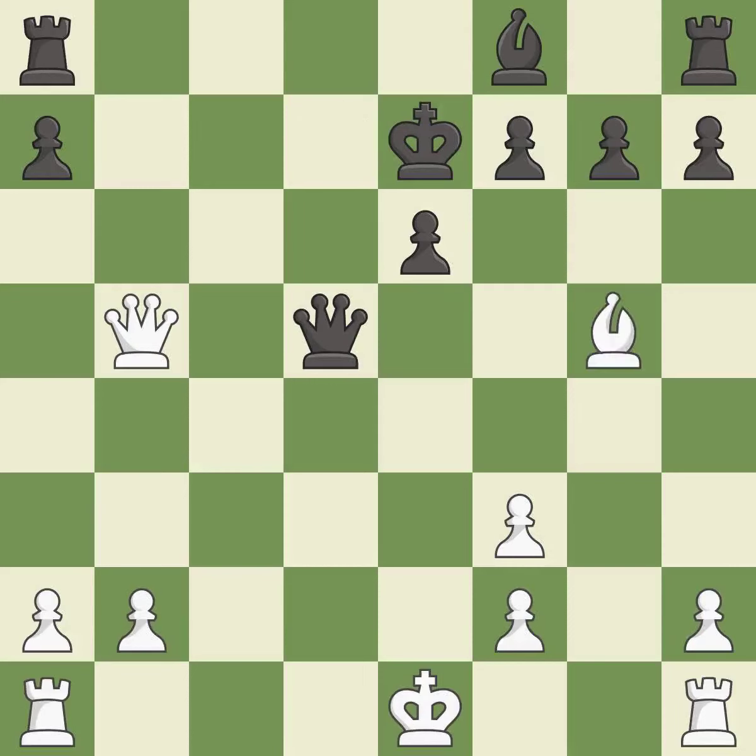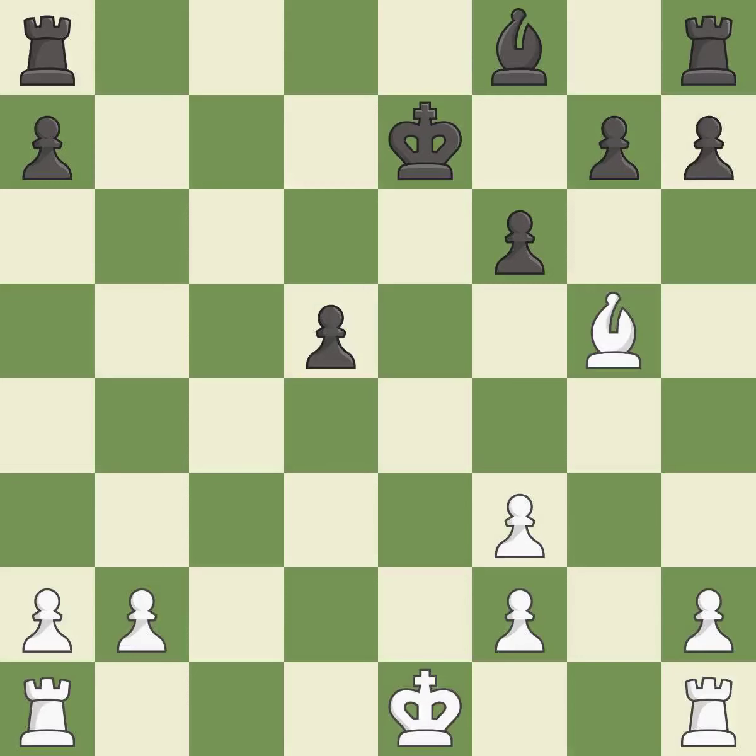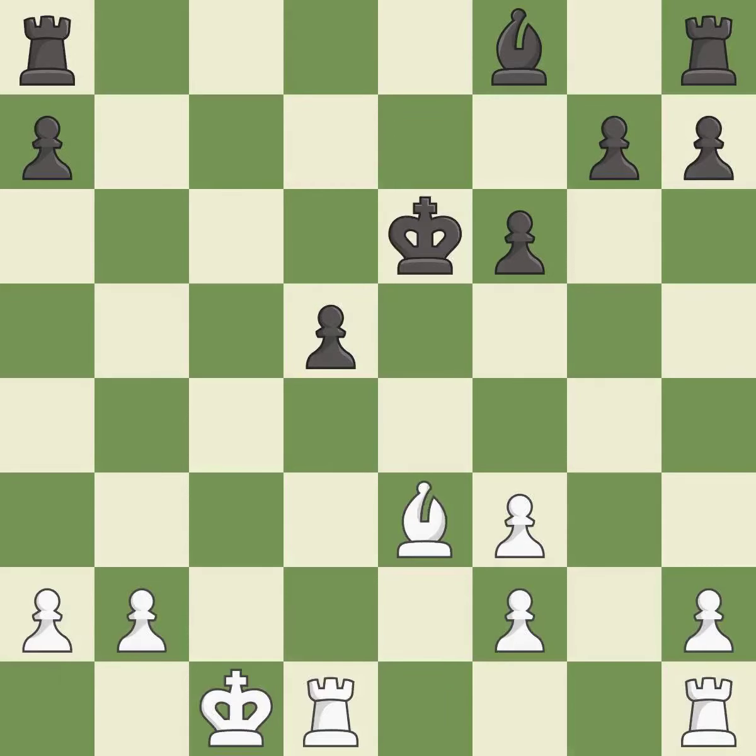Recaptures. This develops a bishop off its starting square, getting it into the action. This kicks the checking bishop away with a pawn — this is the only move that works. After all captures, this is an equal trade. This is the only good move. Takes back. This moves the bishop to safety. The rooks can see each other now, allowing them to provide mutual defense.